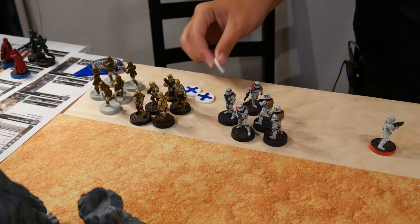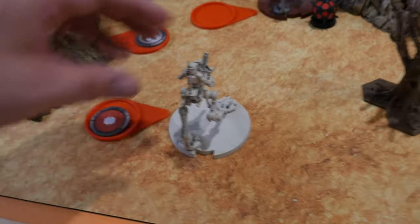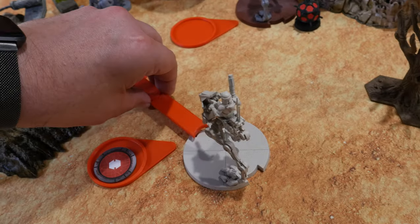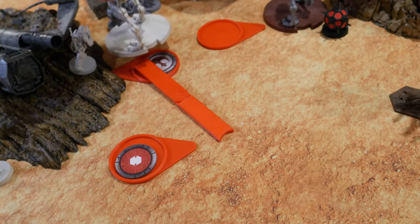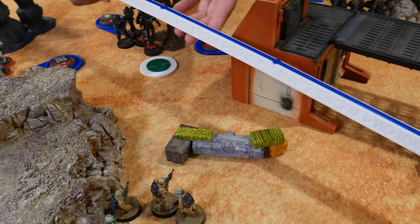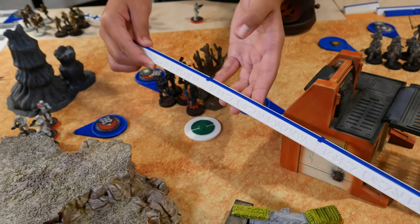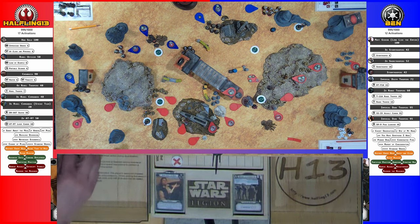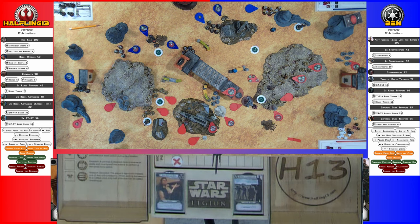Using the pass token. Drew Support — the AT-RT gets its free rotation with a move, placing it here, and then checks range before shooting its laser at the Dark Troopers. One hit — they block it and don't take suppression, so they don't lose their Standby.